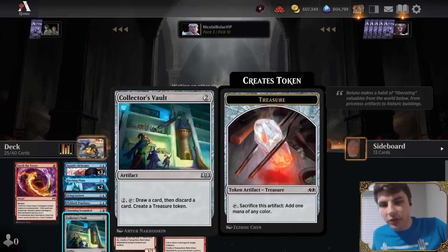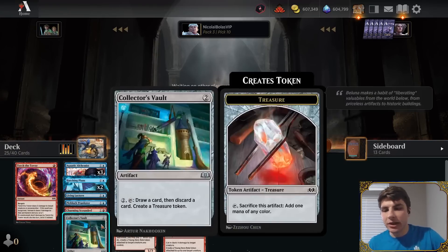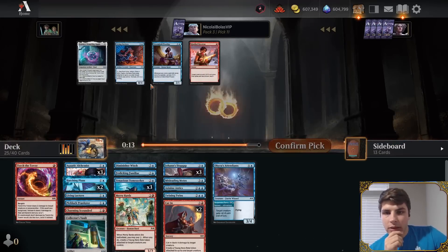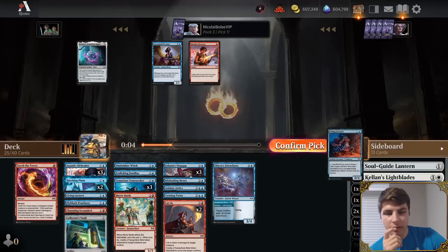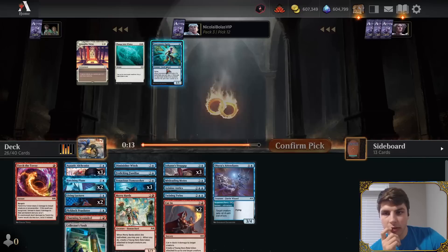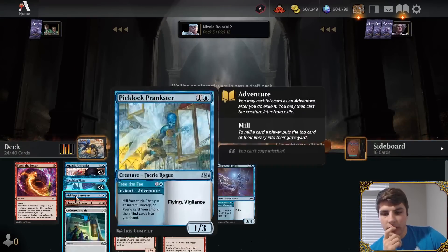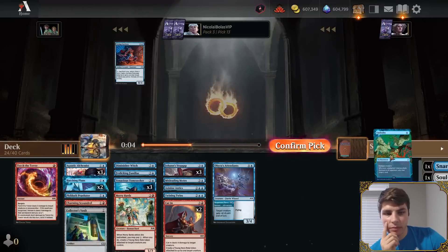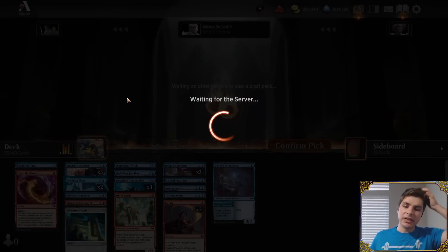We wield the Aquatic Alchemist — perfect. In the mid-game, with Collector's Vault, we'll be able to stack our deck and loot away our cards. Two Collector's Vaults would have been too many, even though you can technically loot one away to the second. I'll take the Lectern — I don't think I want it, though. Picklock Prankster and three Alchemists. Now there's a Sleight of Hand — I'll take that. Sleight of Hand's actually pretty good in here. It's just about finding a balance of cards that give me stuff to bargain with versus the actual bargain payoffs.